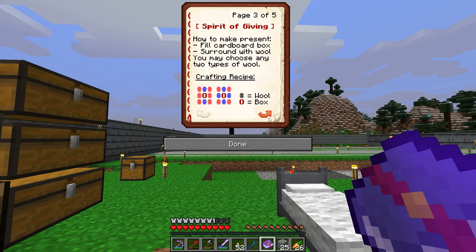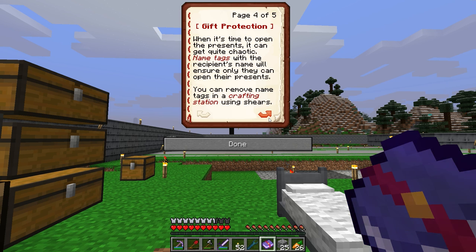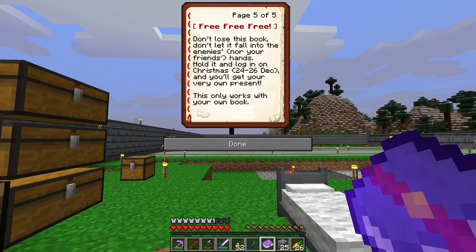'How to make presents.' I feel like it's missing an A or something there, but... 'Fill a cardboard box surrounded with wool — you may choose any type of wool.' When it's time to open the presents, it can get quite chaotic. Name tags with the recipient's name will ensure only they can open that present, which is kind of pointless because I'm in a single-player thing. You can remove name tags in a crafting station using shears.